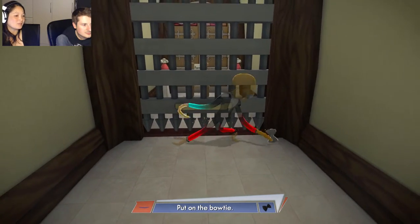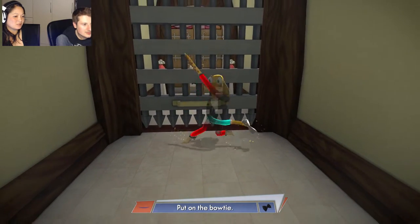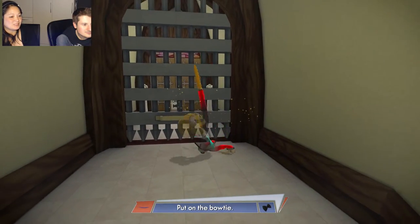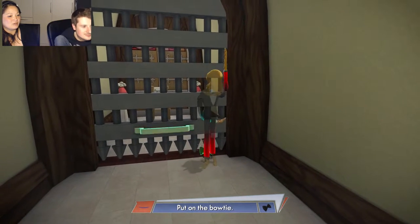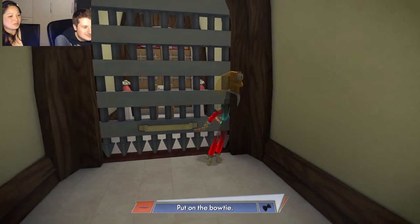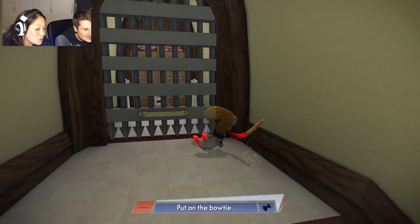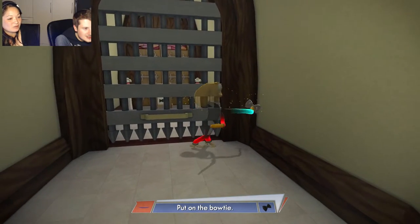Yeah, you need to put on the bow tie. Well, how do we do that? I'm gonna let go and then you're gonna do it. There. Put it on. Okay, I'm gonna stand up, then it's easier for you. There. How do you put on the tie? You place it on your neck. Alright, maybe we have to do something else. No, it says put on the bow tie. But I can't. Okay, then let it go on the floor. There we are.